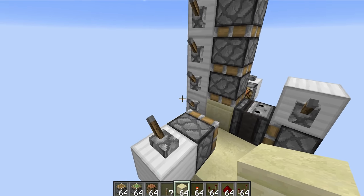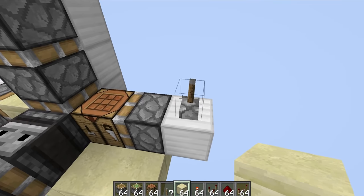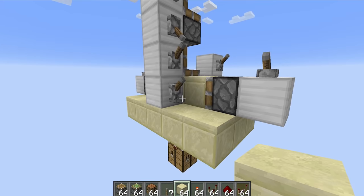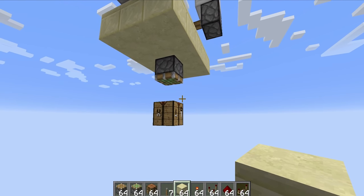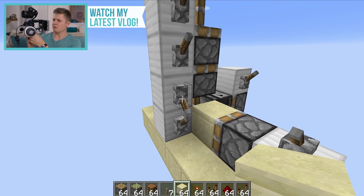Let's take a look at what sort of firing order we're going to be going for here. That is the roof retraction — that's all good. And then we push the crafting bench across, and then we need to go that one, that one, and then that one, which will spit out that piston. We then retract this one back and push the observer across, which will then cause that to spit out its block.